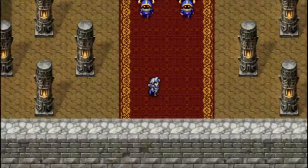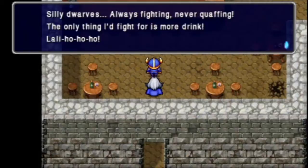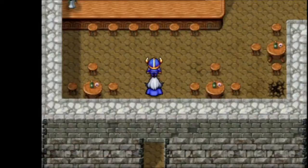There's one more place we can go here in the Dwarven castle for now. There's a secret passage — it's the Lolly Ho Pub. 'Silly dwarves, always fighting, never quaffing. The only thing I'd fight for is more drink. Lolly ho ho ho!' And yes, he is going to dance for us. Drunken dancing — gotta love it.